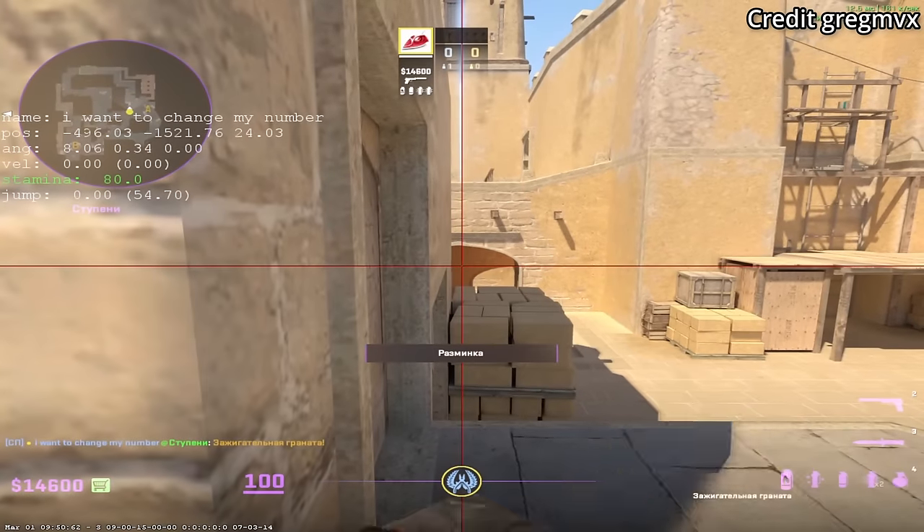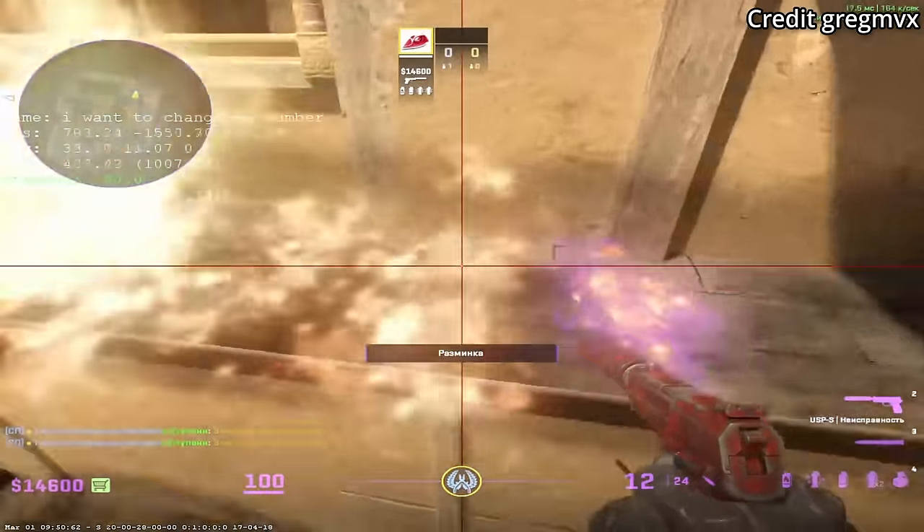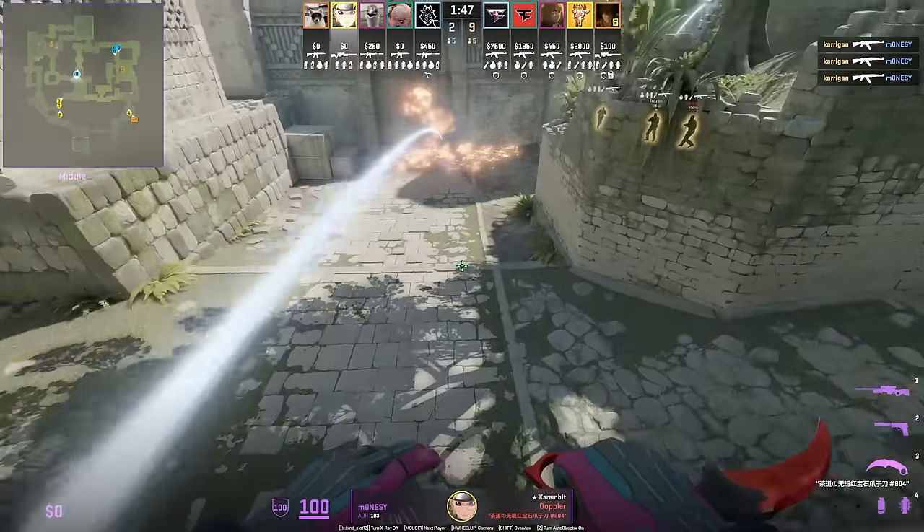Did you know from the top of stairs you can throw a molotov over the ramp that lands on the T platform? Modesty gets run-boosted mid — not for the heaven side, but to reach elbow fast and go for a quick peek.